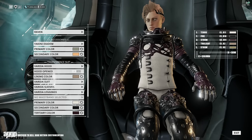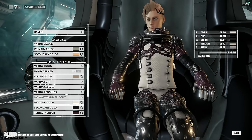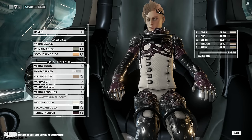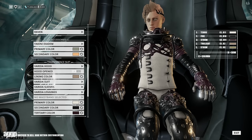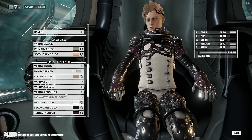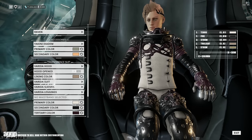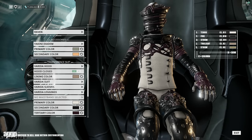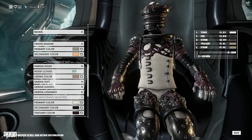The Verita suit features a lot of leather and also one of my biggest pet peeves — untintable metallics! You could have tied it to suit lighting, DE! Regardless, my favorite thing about this is the fact that it's actually pretty flexible. By swapping out the bodysuit for the Zarmint or the Manduka and leaving everything else intact, you can actually get some interesting combinations. And while tossing the hood up does kind of make you look like the Atarax, I think it goes well with the edgy feel of this one.